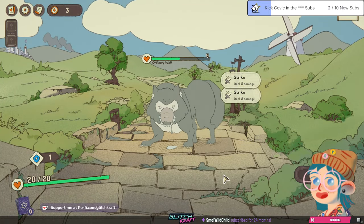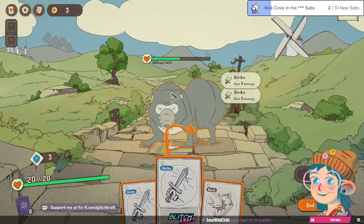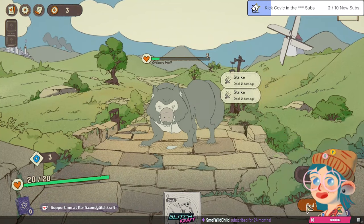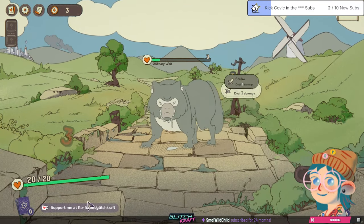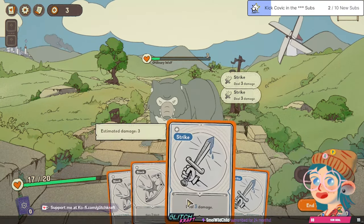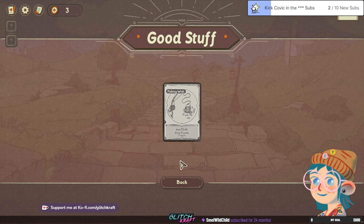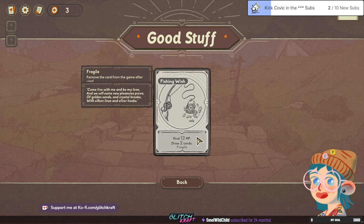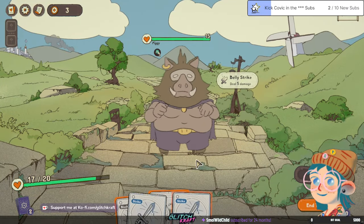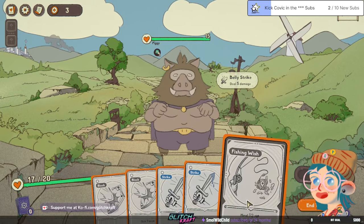Got it, it's pretty simple. Okay, we'll take some damage. The music is so cute but we're fighting a freaking big-ass wolf. Choose between one new card — okay, let's take this one. Oh, what a cutie — he's gonna do a belly strike, I can heal.